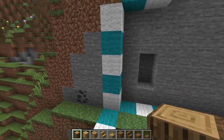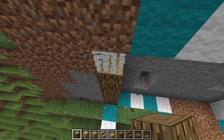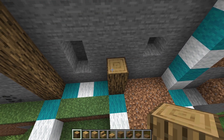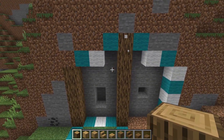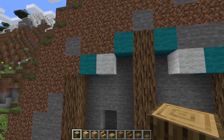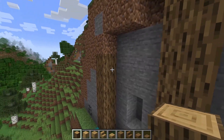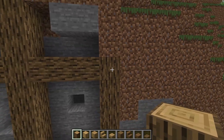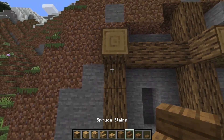Starting from this corner, we're going to go up with oak logs, up by five. Give it a space of three, take another oak log up one, two, three, four, five, six, seven. Then a space of three again, and go up by five on this corner. From here, remove those placeholder blocks and cross beam right at this level going all the way down. Pop out logs right on the edges going down.